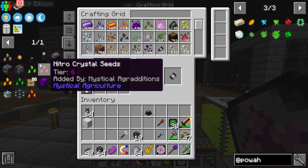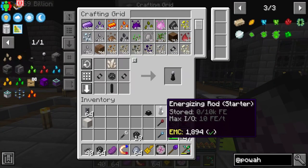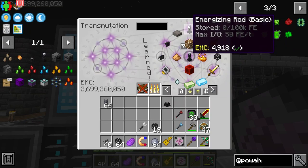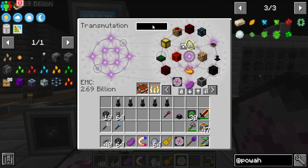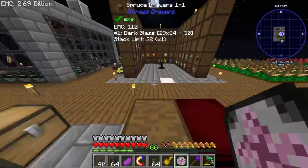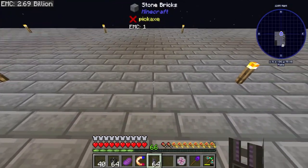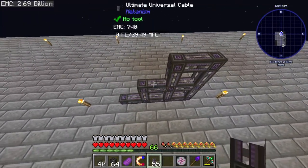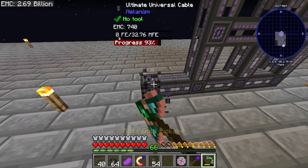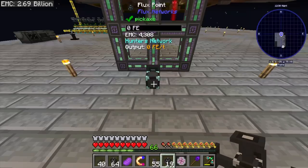We should be able to make our very first starter rod, and that starter rod can be upgraded to a basic rod — that's as far as we can go EMC-wise. We'll grab about nine of those. Let's place the energizing orb down and do a simple three-by-three setup with some flux point power directly coming from our network, and we should now be able to make the things we need.